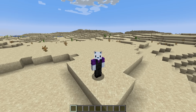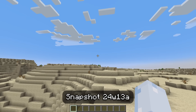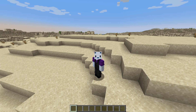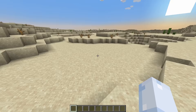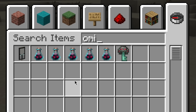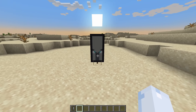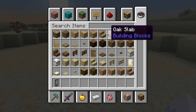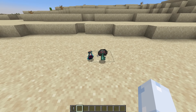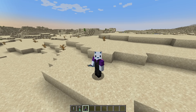I definitely thought Minecraft was done with snapshots and changes — I said that in the last video — but here we are in a new snapshot with new things and crazy, actually kind of absurd changes. There's a lot of things we need to cover, a lot of new items. If we just type 'ominous,' you're gonna see quite a few of them. We have the regular ominous banner, the ominous bottle, and the ominous trial key.